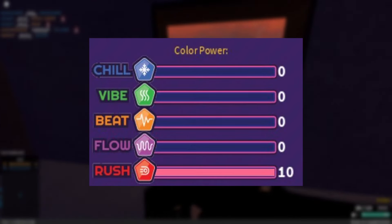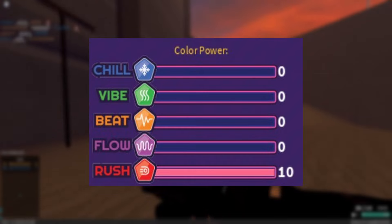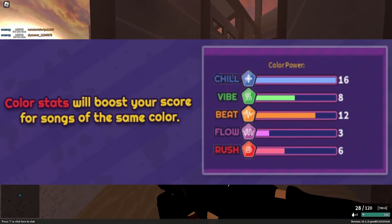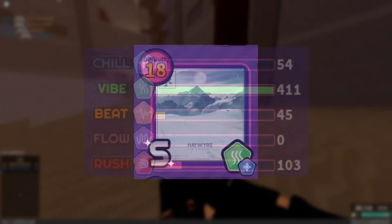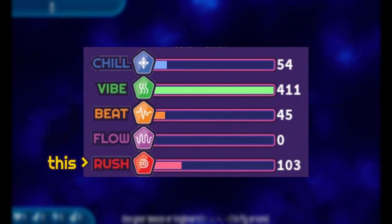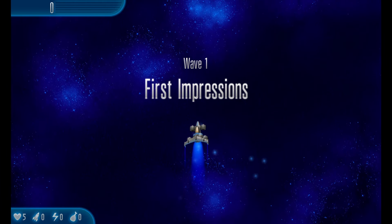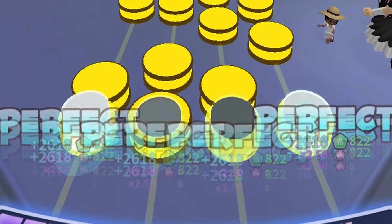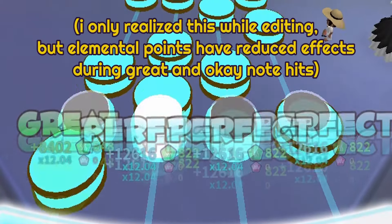Now I will explain colour stats, also called elemental points, which are points that come with every gear piece and upgrade. They are your chill, vibe, beat, flow, and rush points. Unlike base stats that work on any song, elemental points only work on songs that have that element. For example, since Insight is a vibe chill song, only vibe and chill points will apply — beat, flow, and rush upgrades do nothing. Unlike base stats, upgrading colour stats has no diminishing effects; they will always scale additively. Base stats simply help them become more effective. Colour points also work during great and okay note hits.